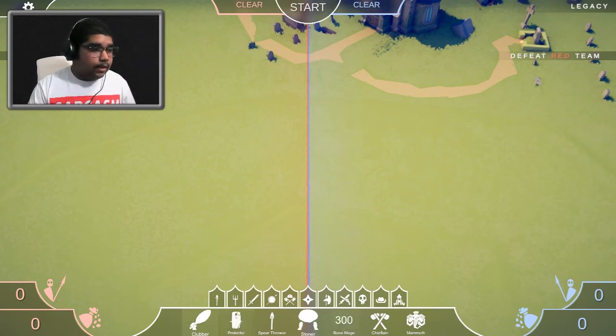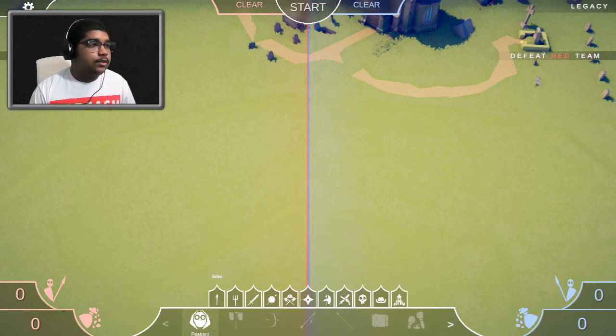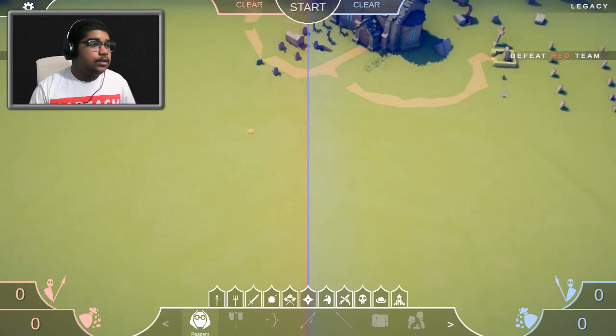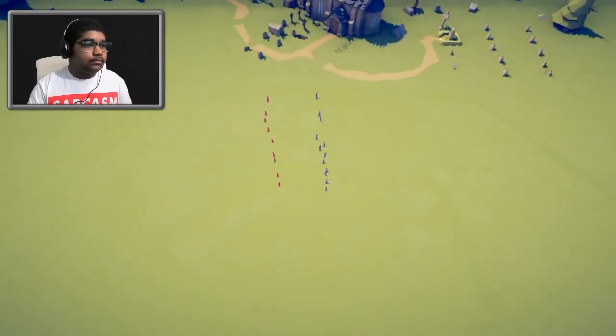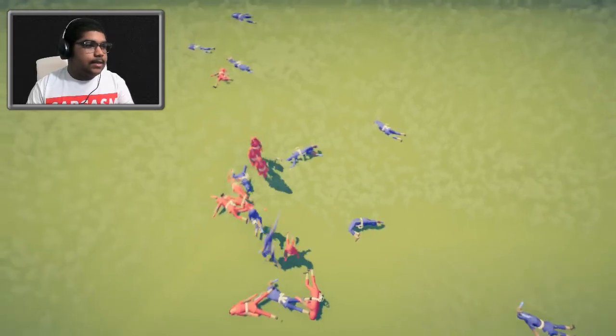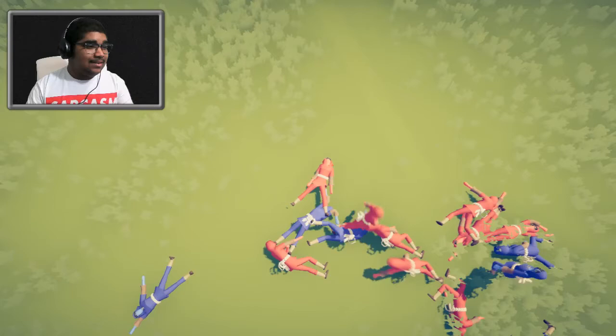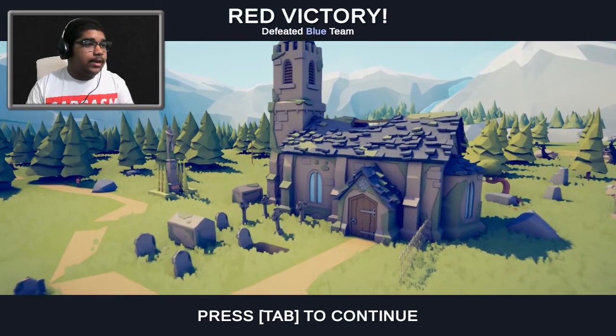Let's start with the peasant. I remember this — in the medieval faction there used to be a peasant but I guess they got removed, which now makes sense since it's in the legacy faction. Let's put a couple peasants down and see what they do. I'm noticing that the legacy update is adding motion blur when there is no motion blur in my game — kind of weird.